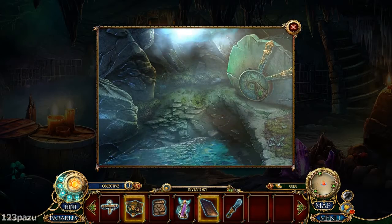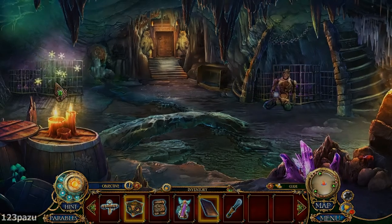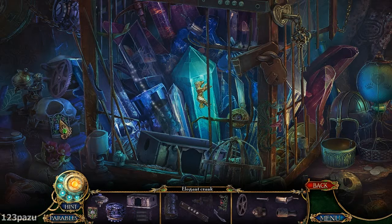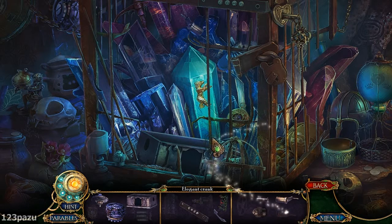It drained the water, and now we have a hidden object scene inside the cage. So we're building an elegant crank — an elegant one. Wow.